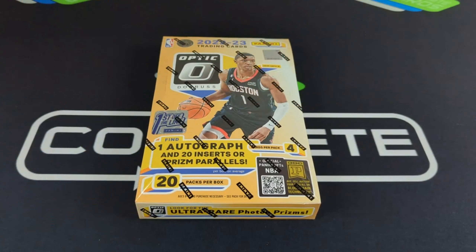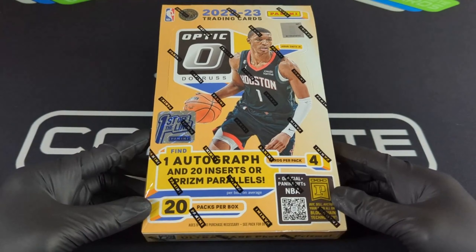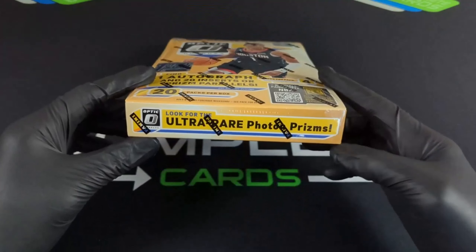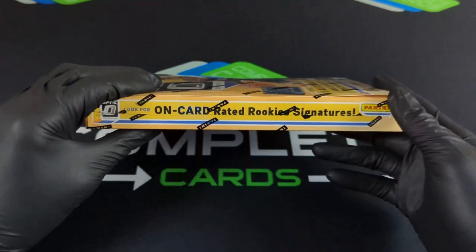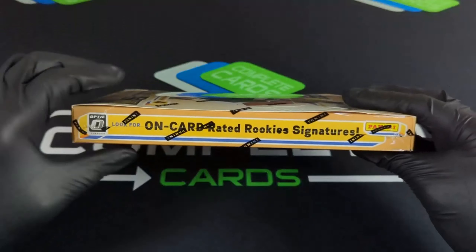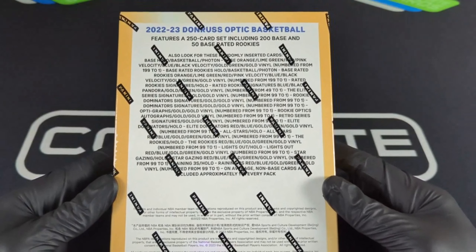Hey, what's up everybody, welcome back to the Complete Cards channel. Today we'll be looking at this 2022-23 Panini Donruss Optic Basketball Hobby Box — this is the first off the line box. The first thing to note is that there is one auto, 20 inserts or prisms, and we're looking for that ultra rare photon prism. These on-card autos are going to be what we're chasing.